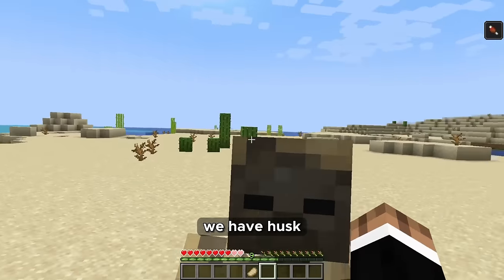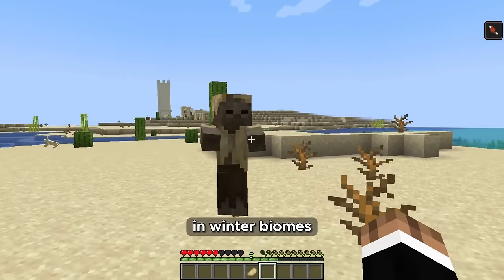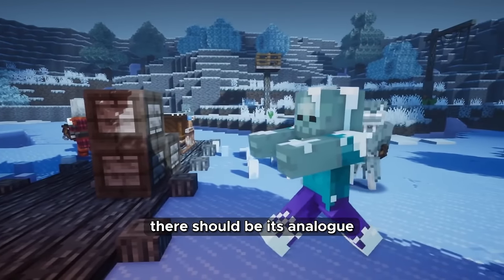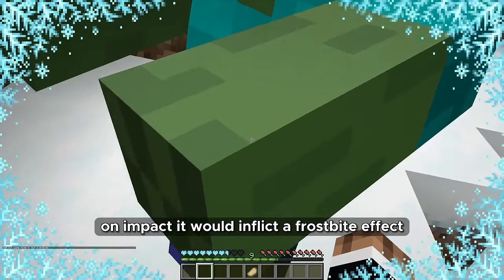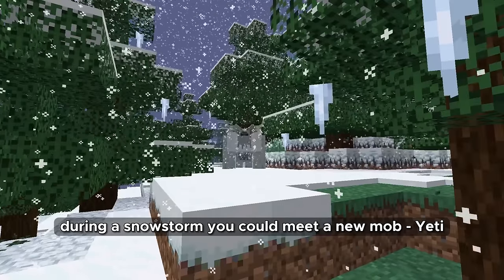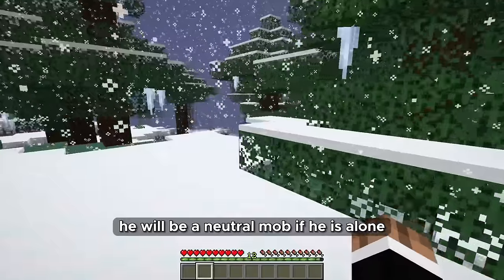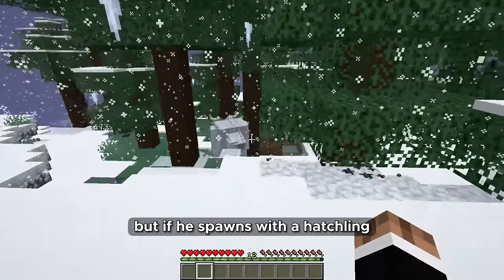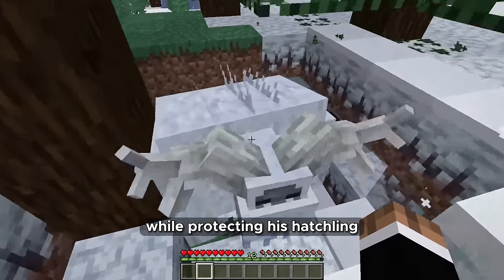In the desert we have husk, which inflicts a hunger effect when it hits you. In winter biomes there should be its analogue — a frozen zombie like in Minecraft Dungeons — which would inflict a frostbite effect for a couple of seconds on impact. During a snowstorm you could meet a new mob, Yeti. He will be a neutral mob if alone, but if he spawns with a hatchling and you get close to them he will start attacking you while protecting his hatchling.